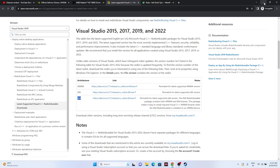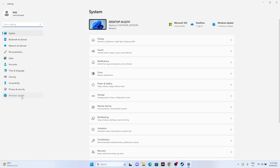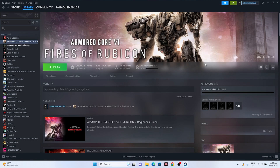Update Windows by going to Settings > Windows Update and installing any available updates. Once the update is complete, close Settings and try launching the game.